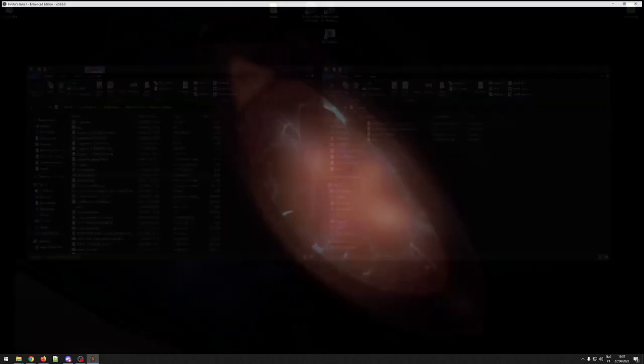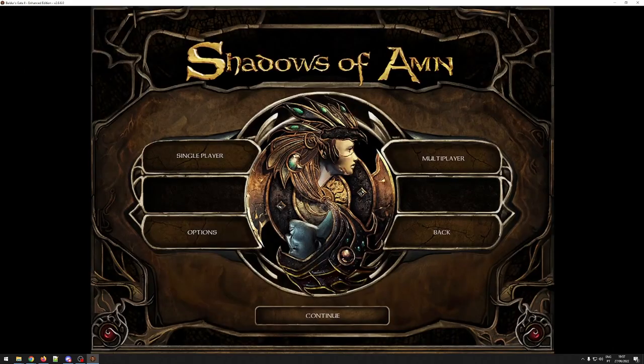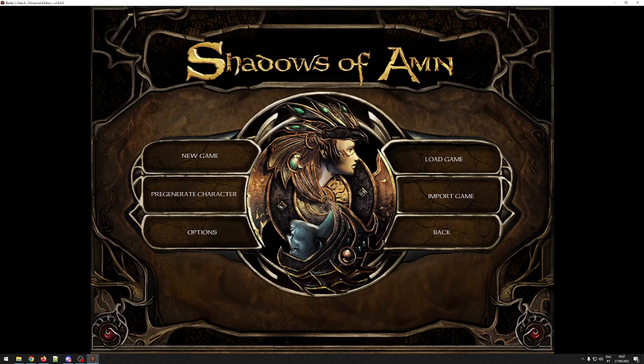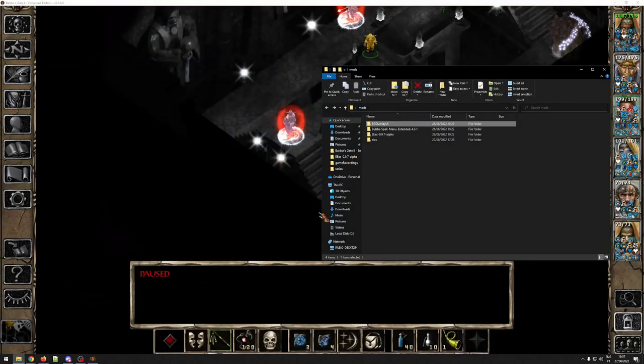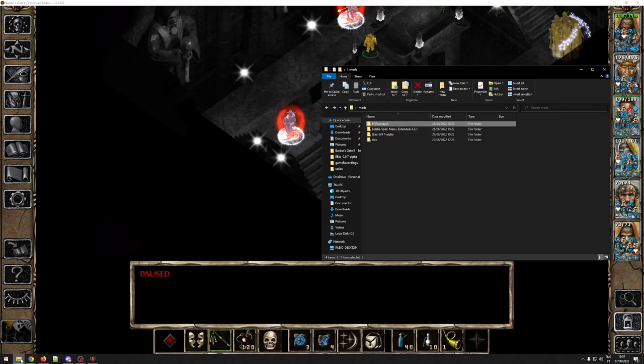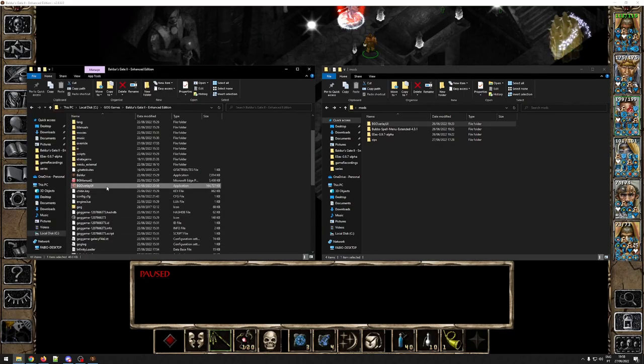To start up the game you can simply double-click the infinity loader, or you can create a send-to-desktop shortcut and rename it to something like 'BG2 Infinity Loader' like I've done here. Let's start up the game and see our mods in action. I created a save game here which I think will exemplify the mods rather well. You'll also notice that my game is currently in window mode, which I don't usually do.